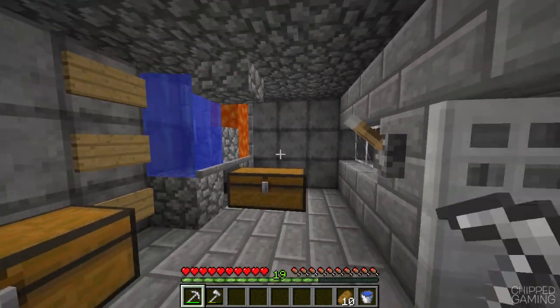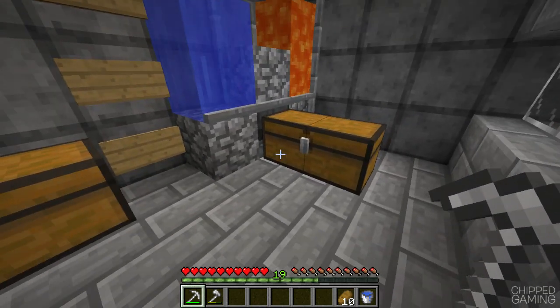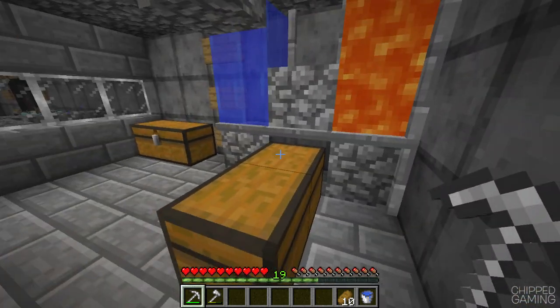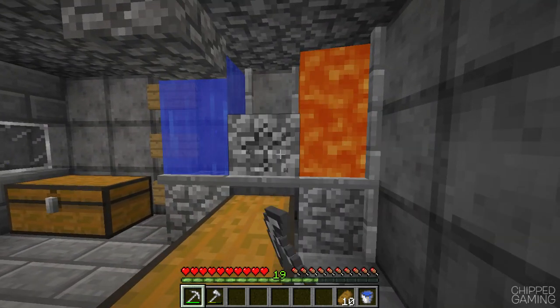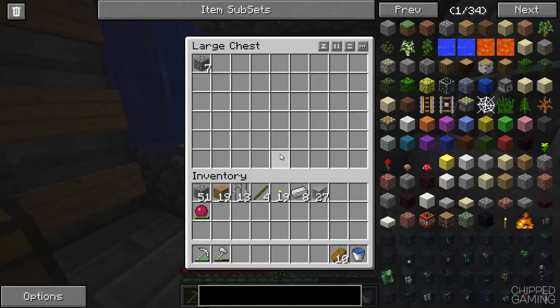If you saw last episode you'll notice there's been a bit of a change here. I had an auto cobble generator with a Mine Factory block breaker, a couple of engines and things like that. I got rid of that setup mainly because it wasn't working well - the engines were overheating - so I moved things around, added a hopper, and this works a lot better. I can just turn the auto clicker on, leave the game running, and come back every now and again to repair the pickaxe.